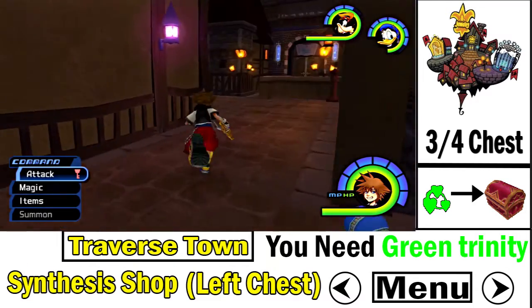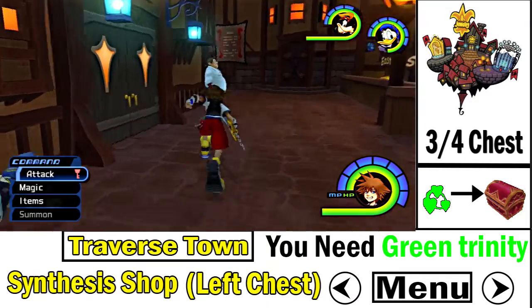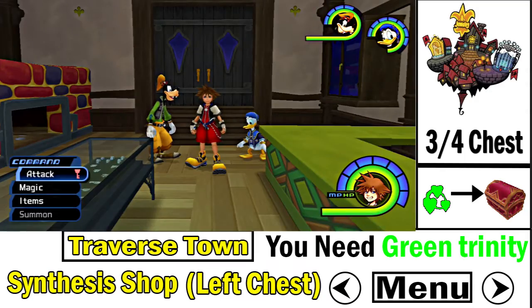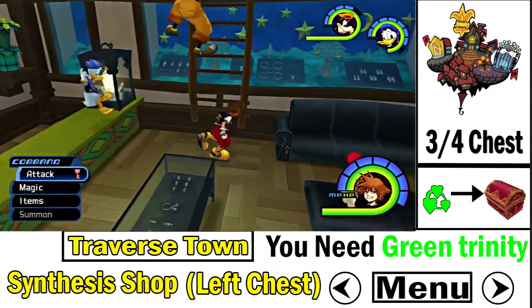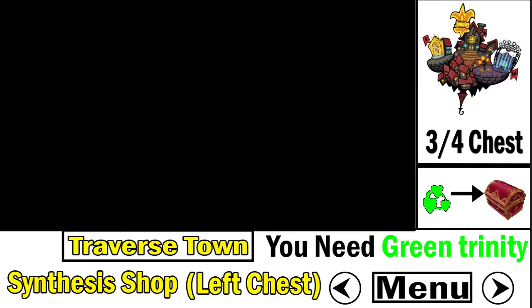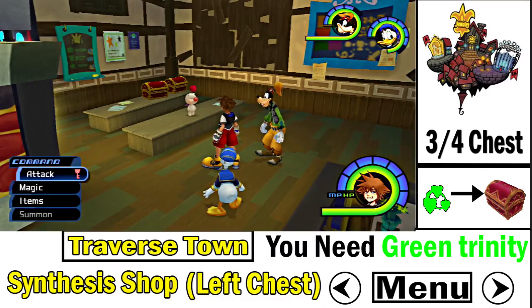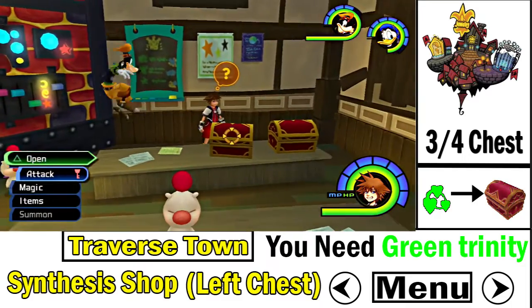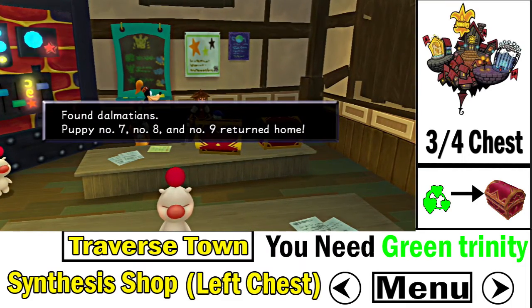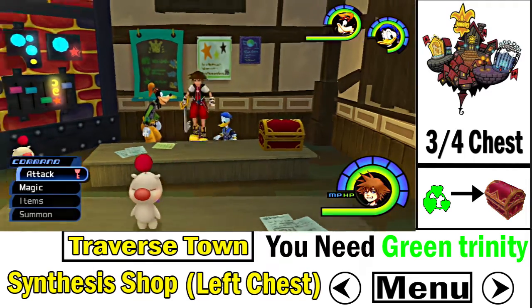The third treasure chest is in the synthesis shop. To get there, you need the green training mark to bring down the ladder and enter the shop. It's going to be a red treasure chest on the left, and that's the third pair of Dalmatians.